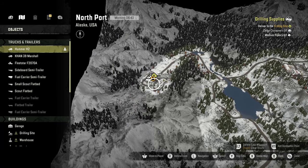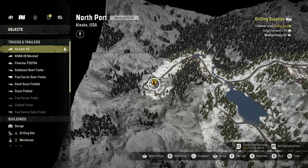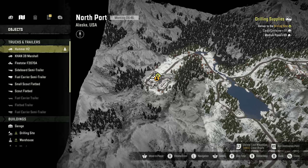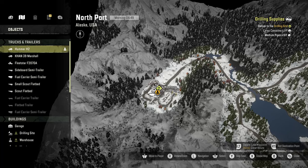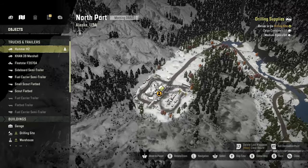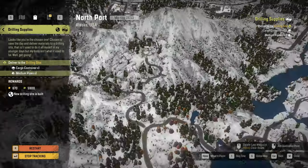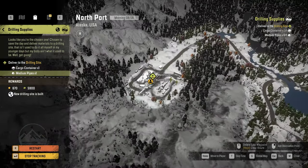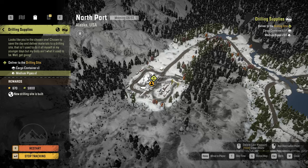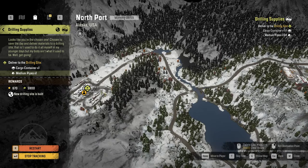In this episode, we are going to deliver medium pipes. If you look at the upper right corner of the screen it says 'Drilling and Supplies.' I already delivered the cargo container — medium pipes is the only thing left. If I go to that contract, it should be drilling supplies. Cargo container I delivered already; medium pipes is what we're going to deliver now, and it's going to be a very tricky path.